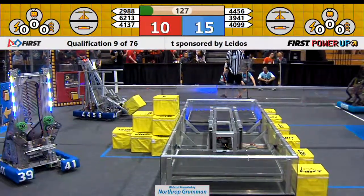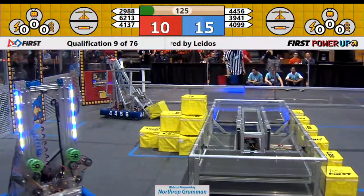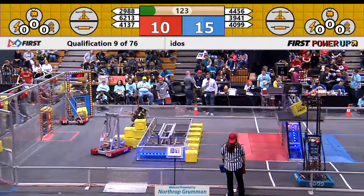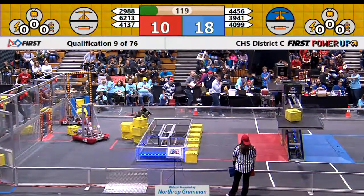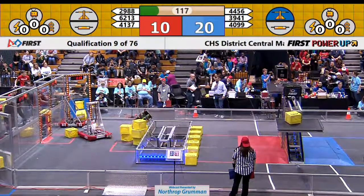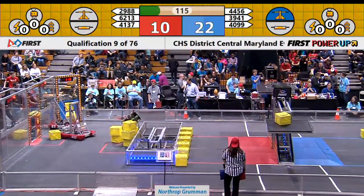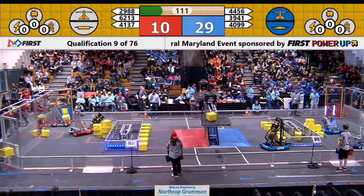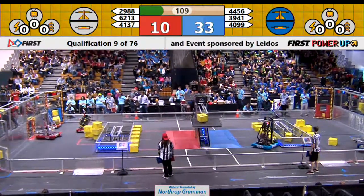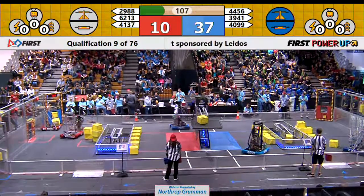They're still trying to get that cube to come loose. 40-99 has grabbed their first cube. They're making a run, and the switch is there to start the round. The cube is placed very high on the platform — that may be an easy one to take down for the Red Alliance. 62-13 is still sitting still for the moment. 41-37 is looking to put one into the exchange, and they can get started on building their vault.